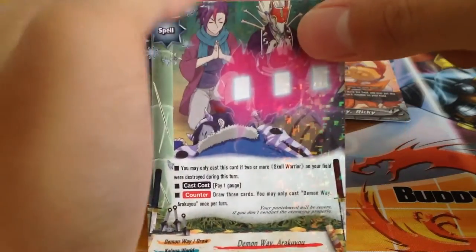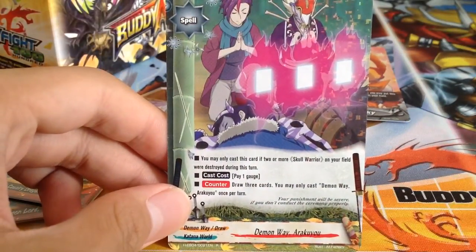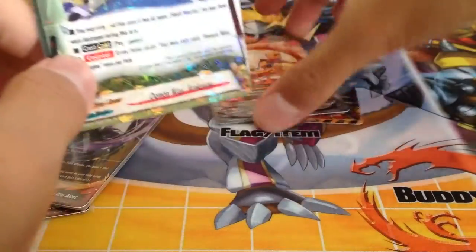Demon Way Arakuyo: pay 1 gauge, draw 3 cards. You may only cast this card if 2 or more Skull Warriors on your field will be destroyed this turn. I like this card — it's definitely going into my Skull Warriors deck.